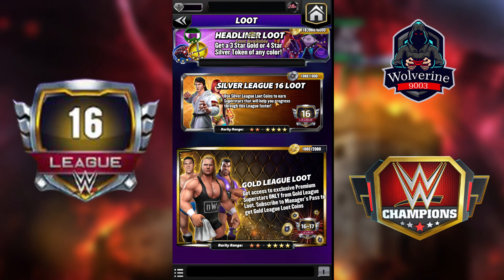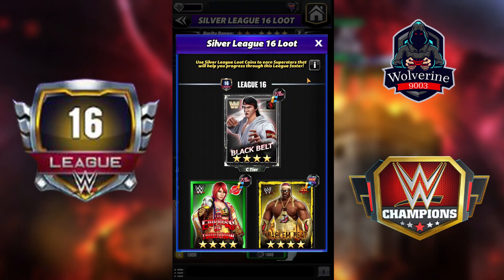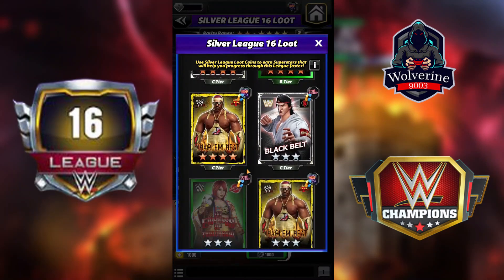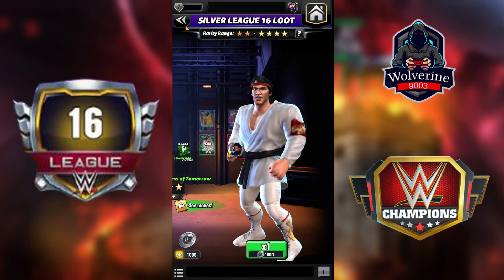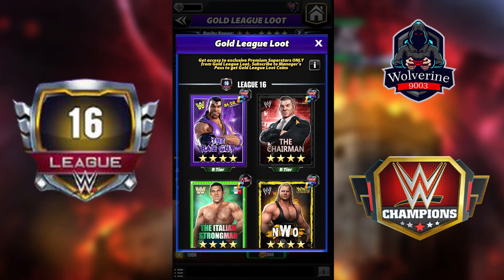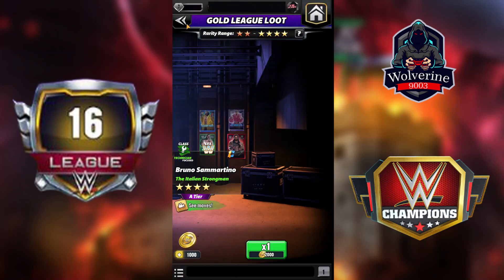Next is Silver League 16 — I think I'll upload a video specifically about this. For League 16 we have some new characters like Triple H Black Belt with Steamboat, Asuka, and Harlem Booker — those are three brand new ones, and the rest are the same. For the Gold League pool, if you're a fan, you'll want to look out for Razor Ramon, Bruno Sammartino, NWO Mr. Perfect, Tyler Breeze, and Seth.